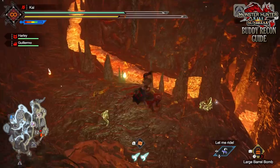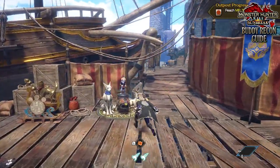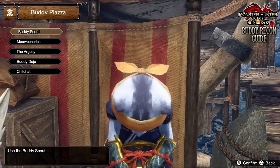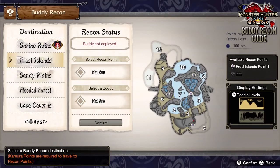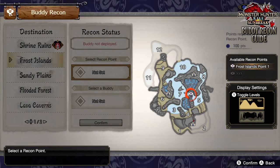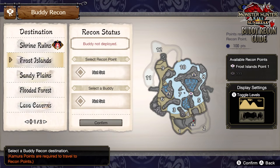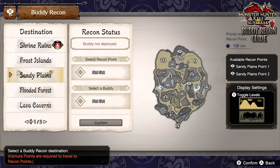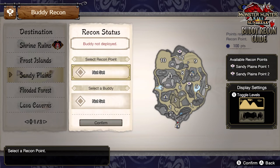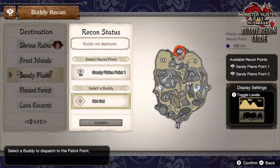I'll be showing off where all the Buddy Recon points are later. To set up a Buddy Recon point, you need to first go to the Buddy Plaza, whether that's in Elgardo or back in Kimura, and then go into the Meow scenarios. After which, scroll down to Buddy Recon and you'll have the Buddy Recon menu. From there, you can select from the various maps that you have Buddy Recon points unlocked in, and then select one of the two points you've unlocked. Each map has only two points available and you can only select one. Then you can select a Buddy to be assigned to that Recon point.